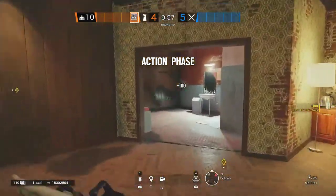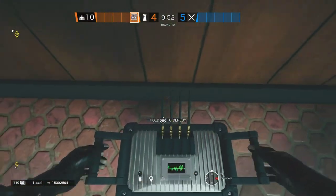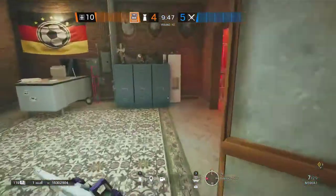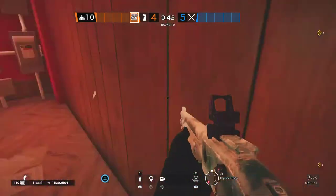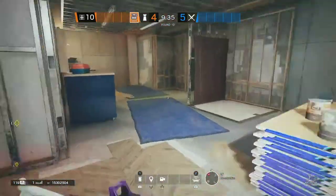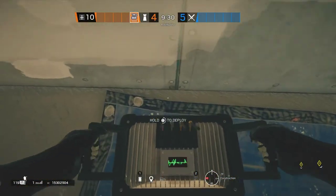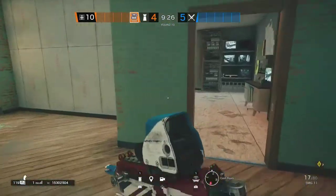For Mute, you want to make sure you place your Mute Jammers down by both mirrors. For primary weapons, you should go with the shotgun or SMG-11 because it will probably help you better on red stairs, which is what you're going to be holding more often than not. But if you're not good with shotguns or just unlucky with them, you can run the MP5.